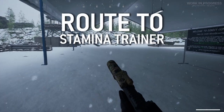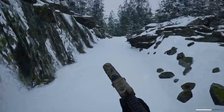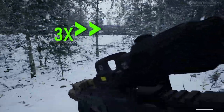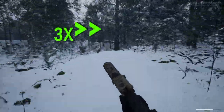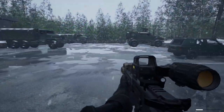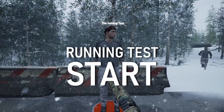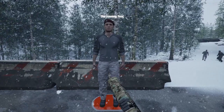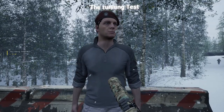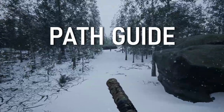To get to the stamina trainer, follow the indicated direction — I'll fast forward through the travel. This is where you start the running test. Talk to the NPC here and press F to get started. You'll see on the left side it says the running test starts, and this is the path you want to follow.